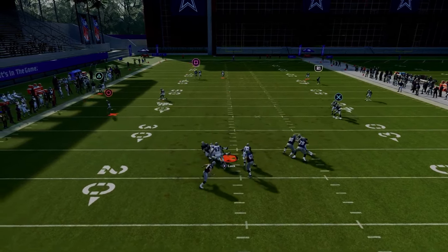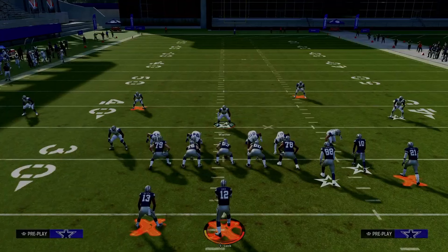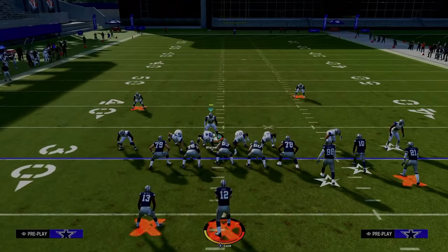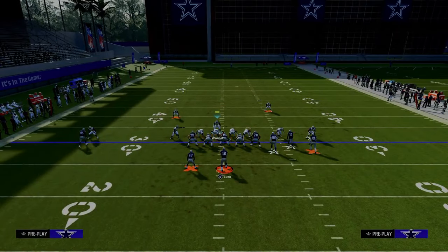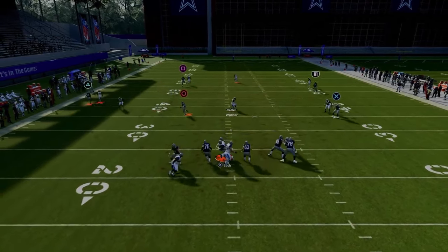For the 4-3 Even 6-1 disengage setup, you're just going to pinch your defensive line, crash your defensive line down, and stand in about that same spot as the blitz. But now we're going to be playing maximum coverage defense, and sometimes you'll get these random disengages up the middle.